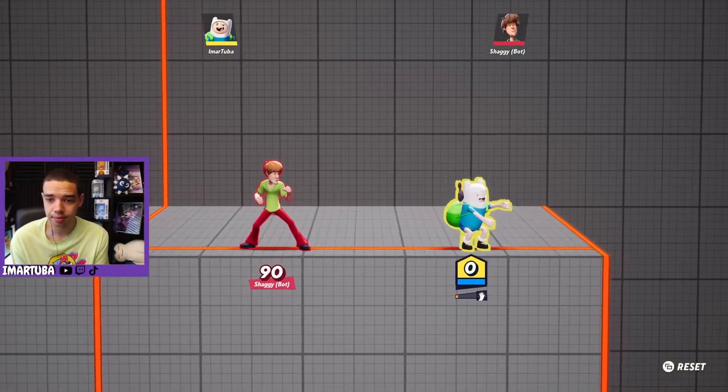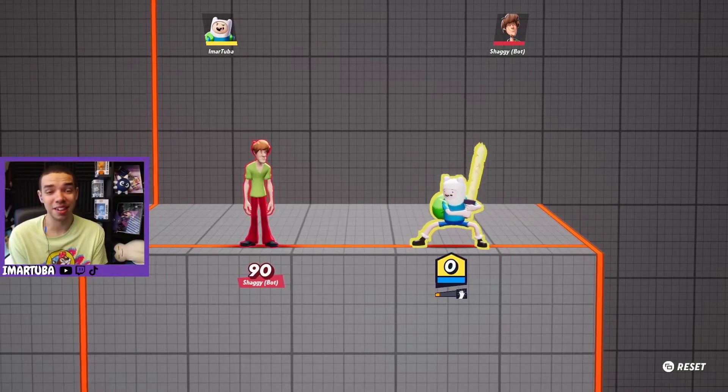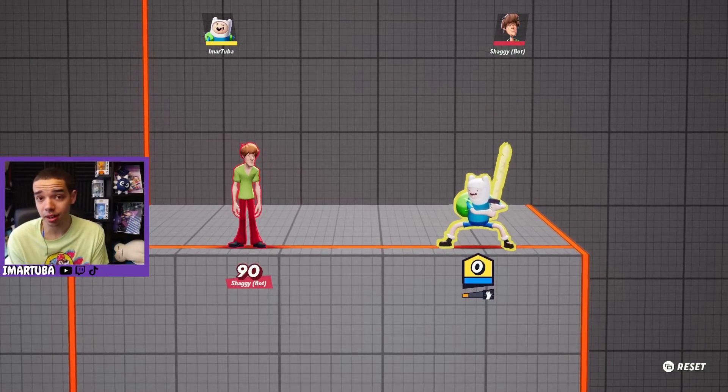This right here is Finn's taunt. And yeah, that's basically it for the character. This is a very crazy character with a lot of cool things about his moveset. Let me know what you think about him. If you enjoyed the video make sure you're subscribed and leave a like as well.